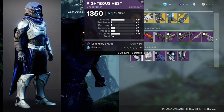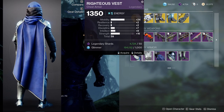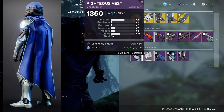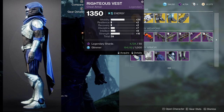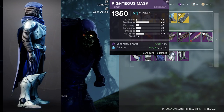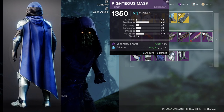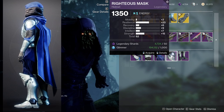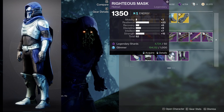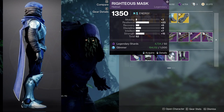For the chest piece, we have a natural 24 mobility, which is really nice, and a 16 strength, which is also really nice. I would just prefer a little higher resilience or recovery, but this is not bad at all. For the helmet, we have a 23 in resilience, which is really nice. I would probably bump up the recovery to 16 and put Powerful Friends on, so I can have a 22 and a 23 and a 16, which is really nice.